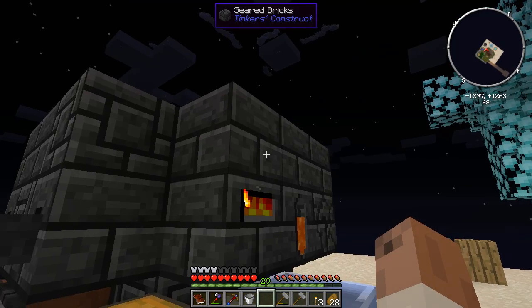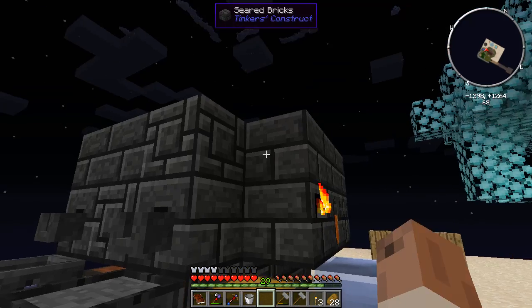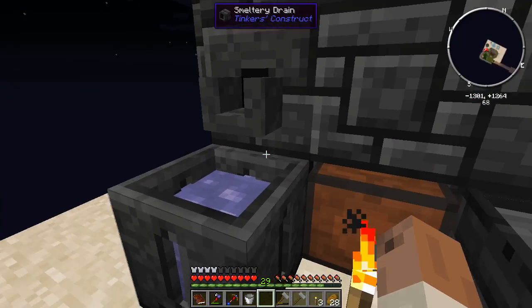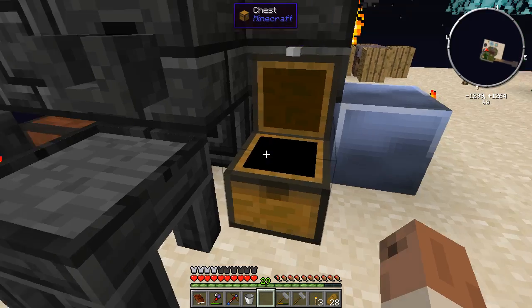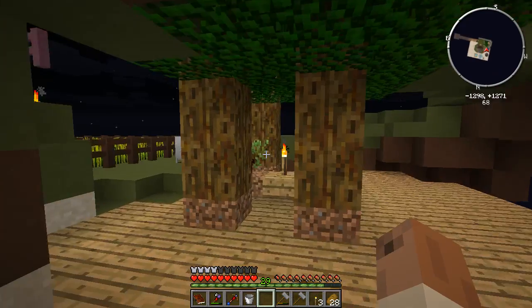I kind of modified the smeltery — added another level on there. That gets me nine more spots in there. I also added another outlet with another drain, and I'm using a casting basin, which allows me to cast entire blocks rather than one ingot at a time. So it just makes it go a little bit quicker.